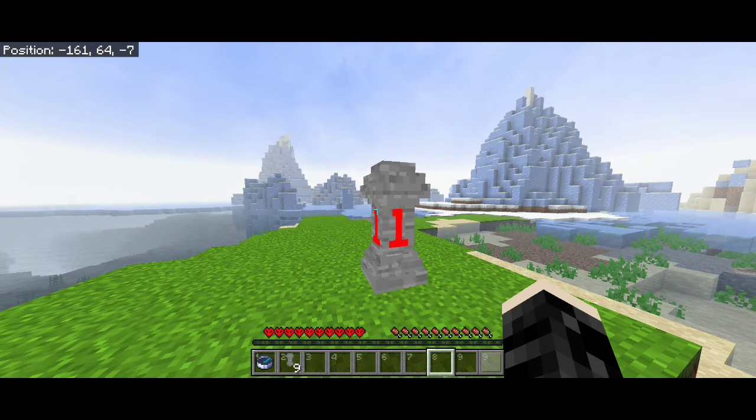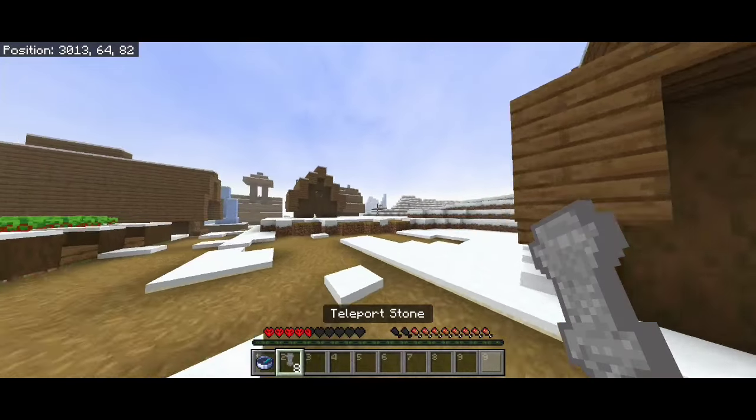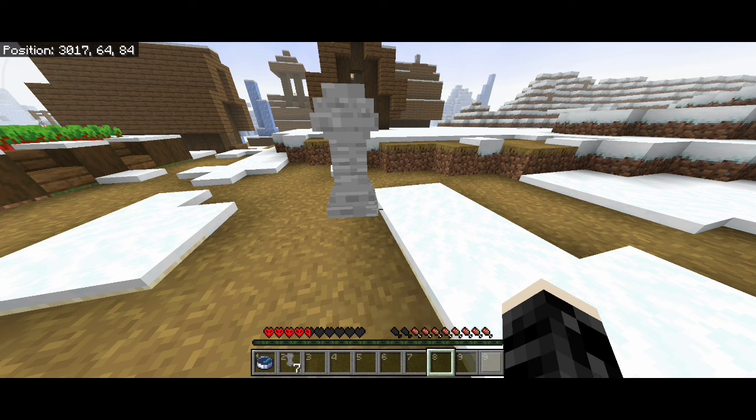Here is how to use it: just place it, click it, and choose any number — remember, don't repeat the number. I got a village! It's super handy for going from one place to another. Just mark it.